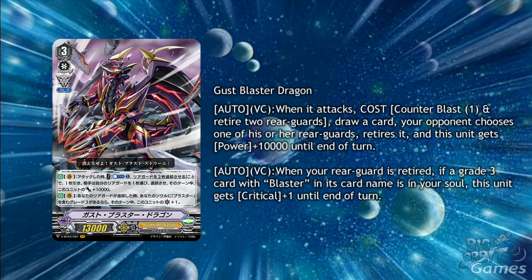This isn't much on its own, but he also has Auto Vanguard Circle when your Rear Guard is retired. If a Grade 3 card with Blaster in your card name is in your soul, this unit gets plus 1 critical until the end of the turn, so through his own skill it gives him critical 3, meaning if you don't guard this, you're in a lot of trouble. Providing Shadows get some self-retires that work on Rear Guard Circle, this could be a one hit kill. And with putting force gifts on your Vanguard Circle too, your opponent basically has to perfect guard this, or it will just become unguardable at a certain point.